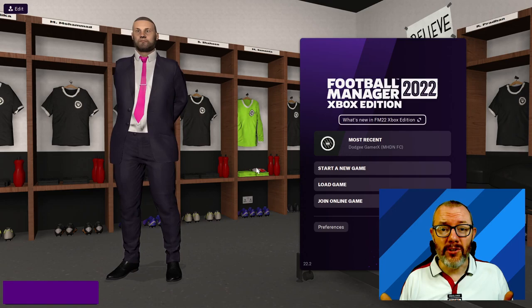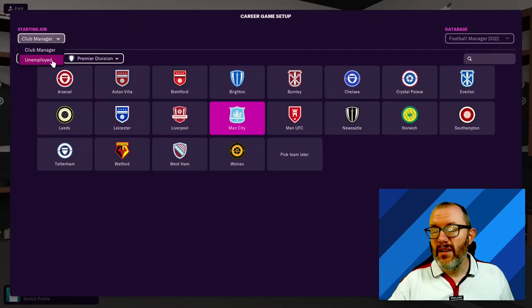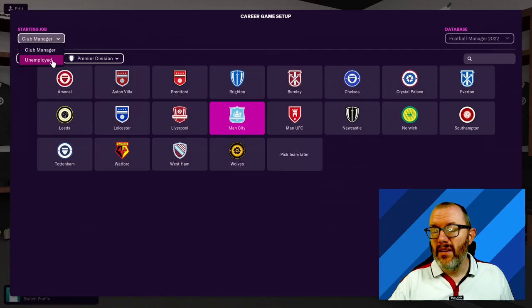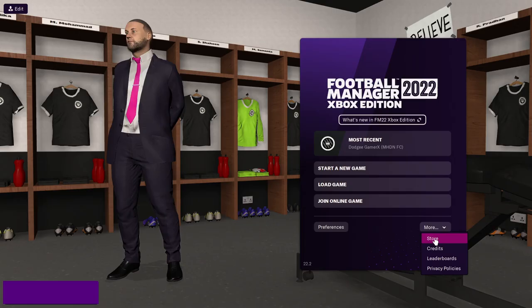If you're unfamiliar with the Xbox Edition, you might be asking: what is the deal with international management on Xbox? Can't we just start a new game and select an international team? Well, the answer is no. If we go to starting job here, you'll see we just get the option to start as a club manager or unemployed. That is because international management on Xbox Edition must be unlocked.